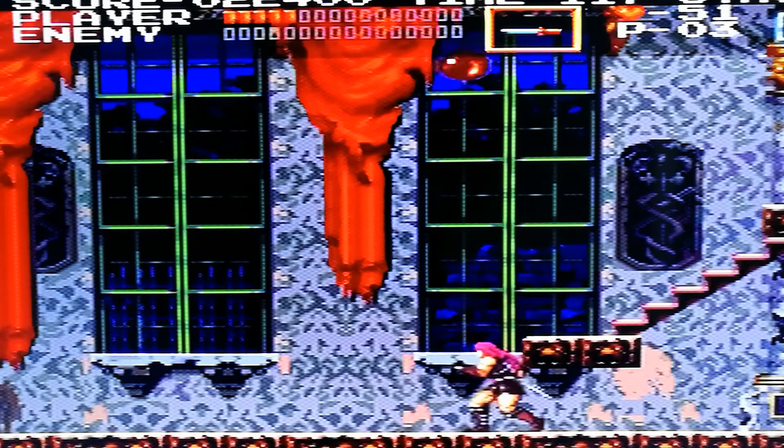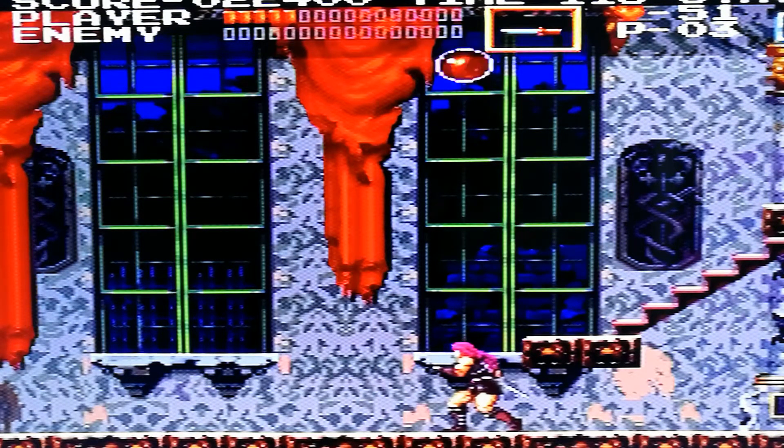So we collect the orb thing, get energy back, and we've completed the first level of Castlevania Chronicles. As you can see, we get points for time and points for hearts collected — the more you collect the more points and extra lives you get. As I said earlier, you'll need them later on.